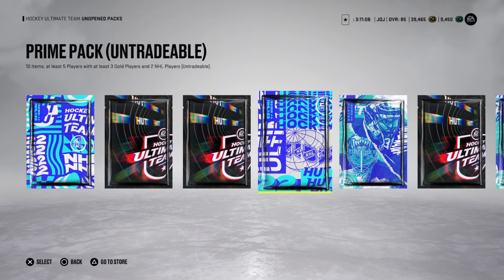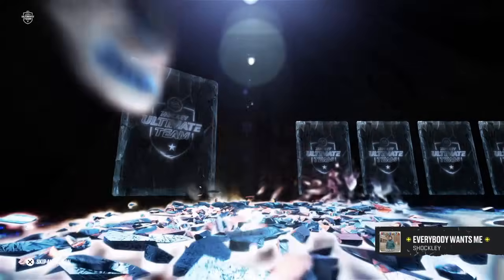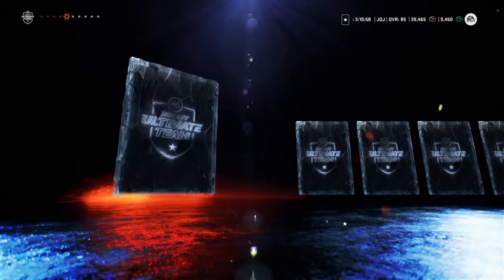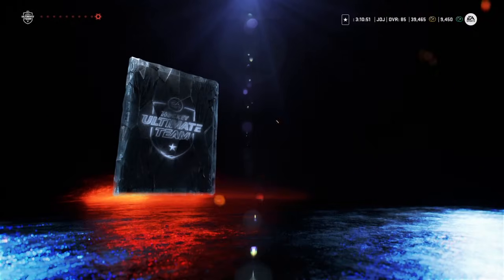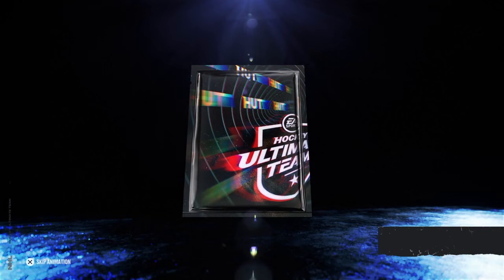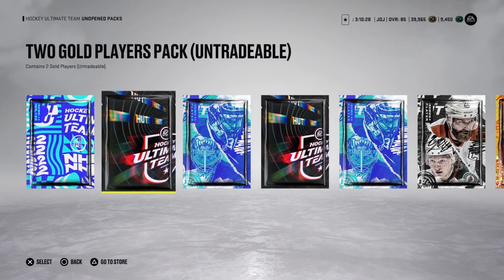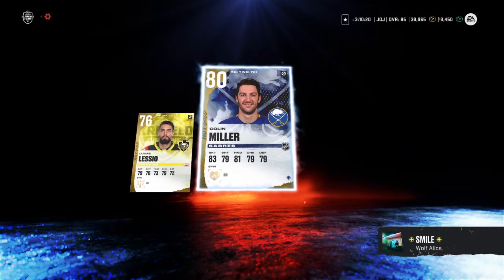We got another Prime Pack. Let's open it up. Hammond. Some Finnish guy. Cam Lee. 500 coins. Michael Kempney. And that's going to be it. Pretty shit. Two gold players packs — we have two of these. Mackenzie Wieger, can't use him. And Dustin Jeffrey. Remember last year I pulled Kucherov, McDavid, and Taylor Hall? What the fuck? Give me that again. Colin Miller. Glitches out.